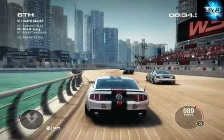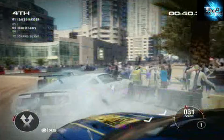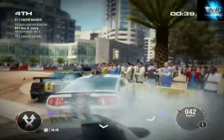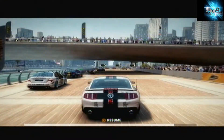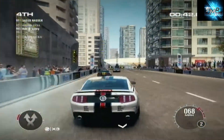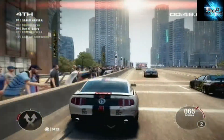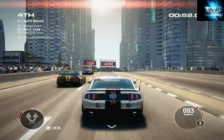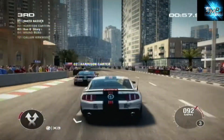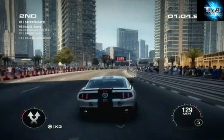All right, let's try and push into fifth — get these guys. There we go. I knew he was going to do that. We'll still go for the aggressive attack — he done exactly the same thing. All right, that was a much better corner. We jumped into fourth. Let's not be too aggressive around this corner, try to take him on the outside. I didn't mean to crash into that.